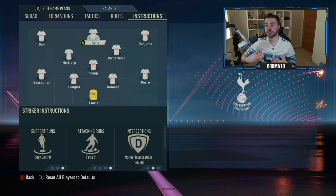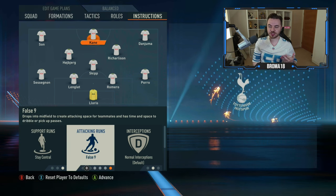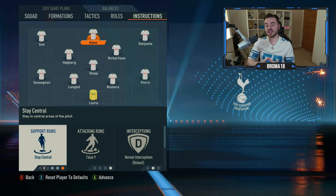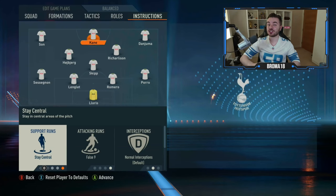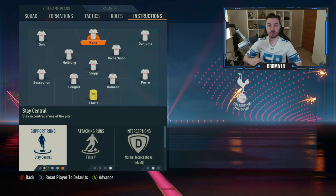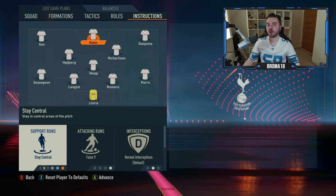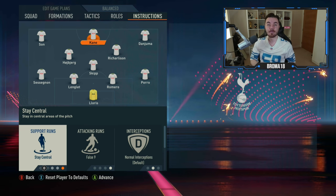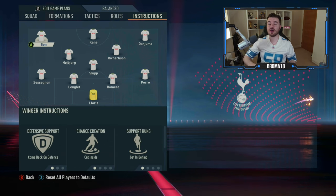Now let's talk about player instructions for the striker itself. Naturally you want attacking runs on false nine, but you also want support runs set to stay central. I don't want them drifting out wide — you don't want them rotating with the wingers. Keeping them central means they'll get on the ball more often, and if you lose possession they're in a better position to win it back and prevent opposition attacking transitions.